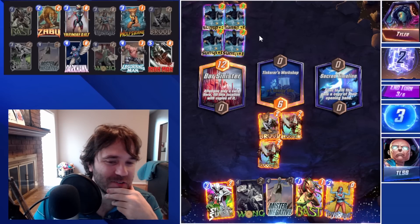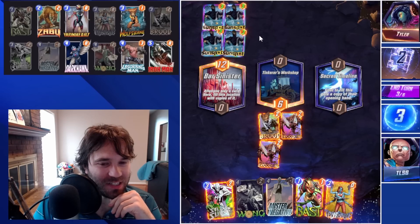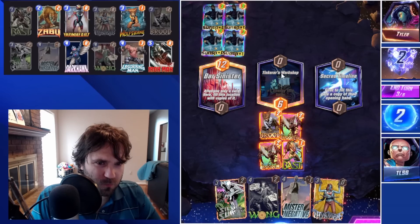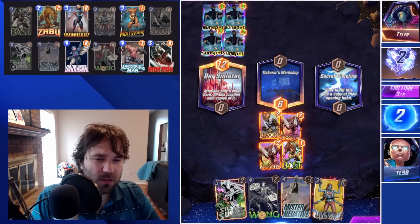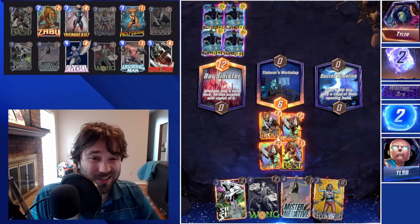We could play Silver Surfer if we wanted to, but I don't think we do. We also have Mystique. Let's go ahead and play Bast into the middle — that's going to set our Mr. Negative to three power, so when we use it next turn it's not negatively impacting that lane.